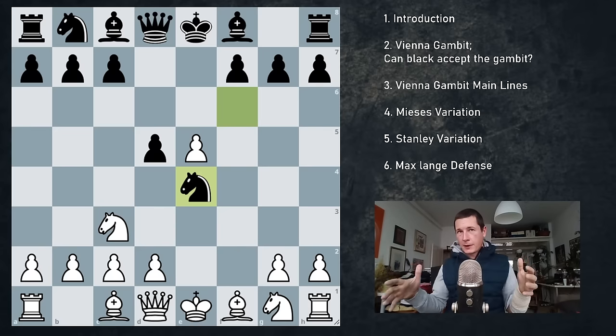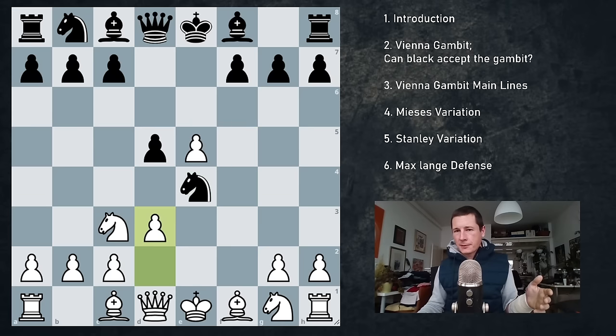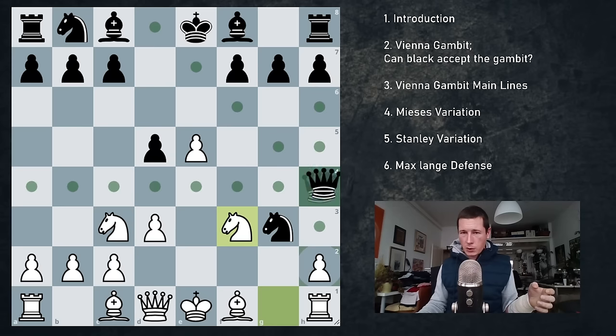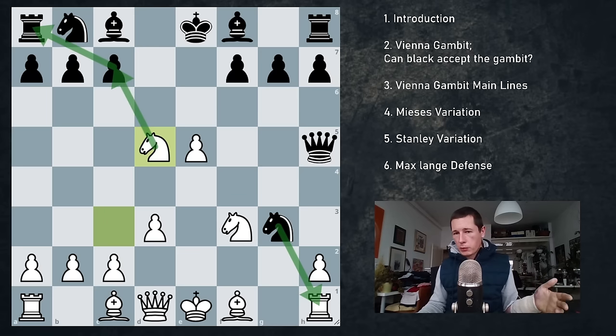Instead of knight f3 or queen f3, there's another move d3 — the so-called modern variation. I want to say it's not good for white; if black knows what they're doing they're going to be better, almost minus one. But if black gets tempted and plays queen h4, then we are great. So d3 is basically a trap to catch lower-rated players. If they do go queen h4 we go g3. It seems like we're losing the rook because of knight g3, but we go knight f3 attacking the queen. The queen drops back to h5, and once it does we take the pawn on d5. If they take our rook we take their rook — the position should be about equal, but easier to play for black.